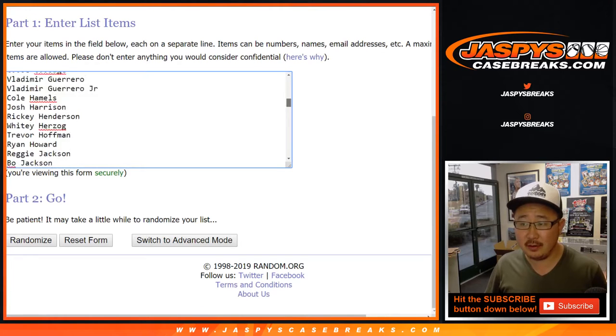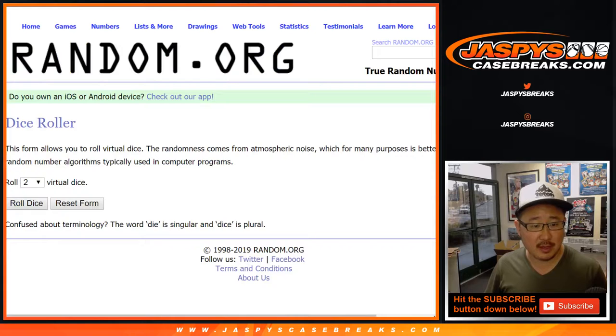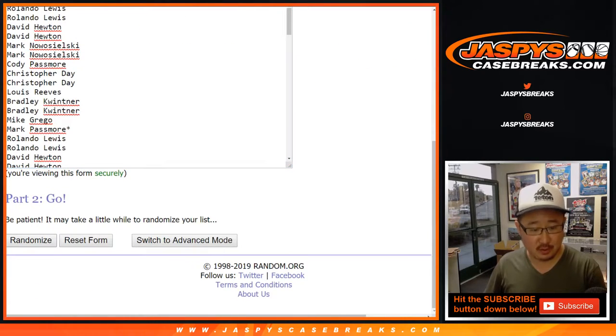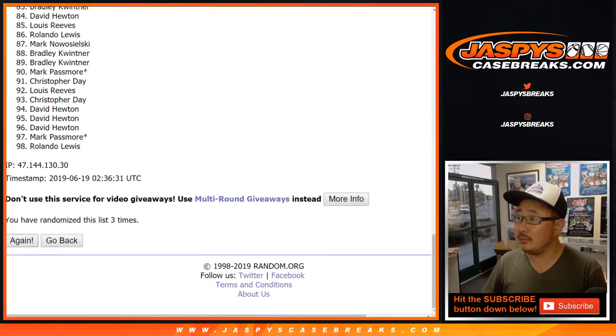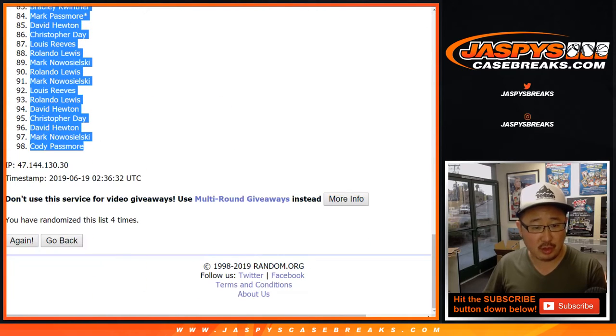There's all the players right there. The whole list was in the item description. Let's randomize each list two and a two, four times — one, two, three, and the fourth and final time. We've got Mark down to Cody.